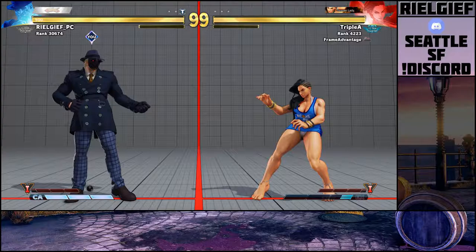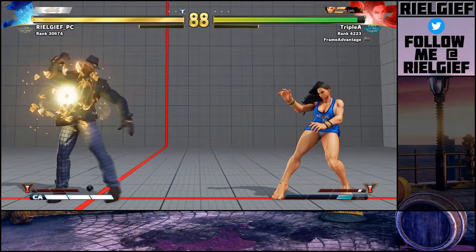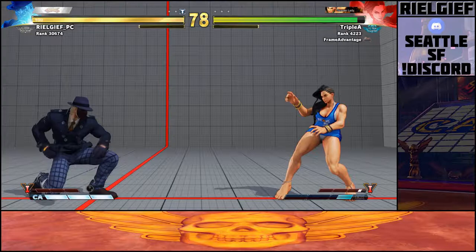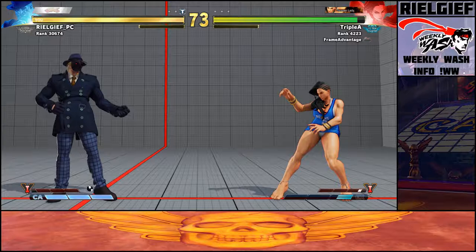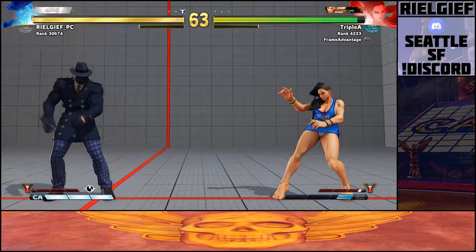The second thing: if you're not Guile, don't throw fireballs from about two-thirds screen — right about here. She can react to any fireball in the game that's not EX or G level two with EX shoulder. So if she has one bar, don't be throwing fireballs.